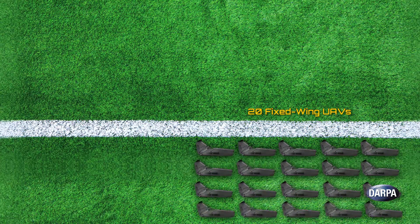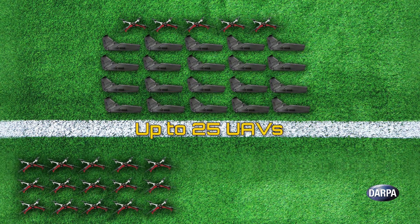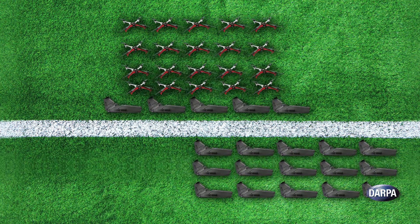DARPA has provided 20 fixed-wing and 20 quadrotors to each team. Each Academy is responsible for composing their team roster of 25 drones, and they can design that force mixture between quadrotors and fixed-wing depending on not only what tactics they're capable of executing, but also what they expect their opponent to bring to the battle.